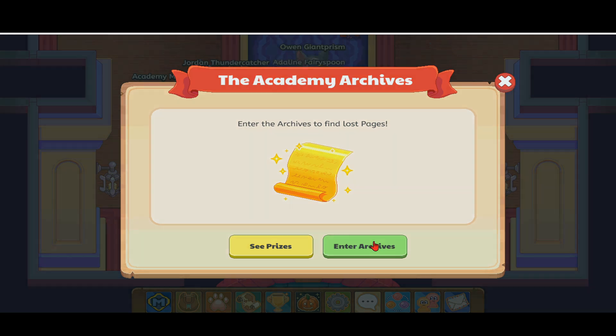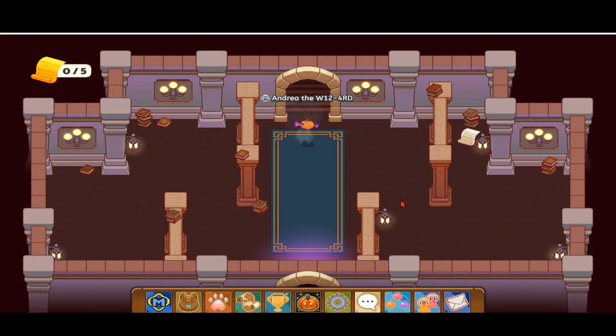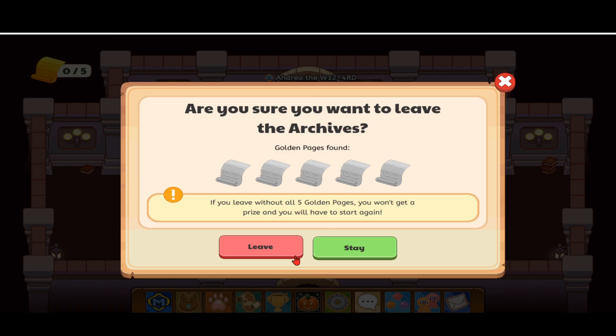If you have created your account and you've already passed the part where you come to the academy and stuff like that, then you should be able to come inside the purple glow called the archives. Let me show you how I got inside.